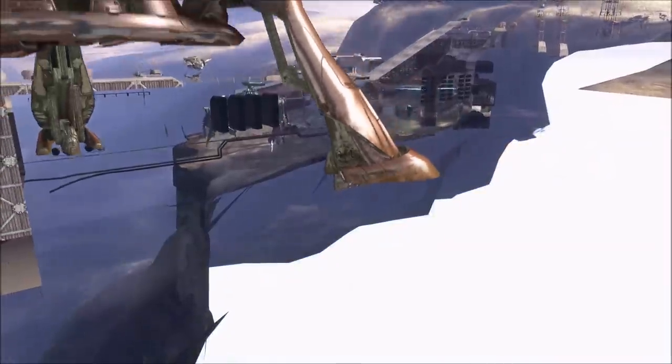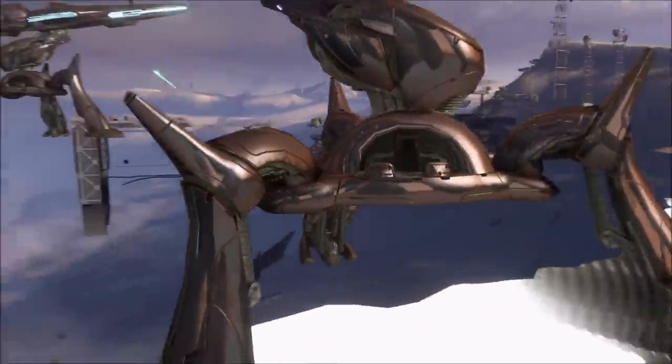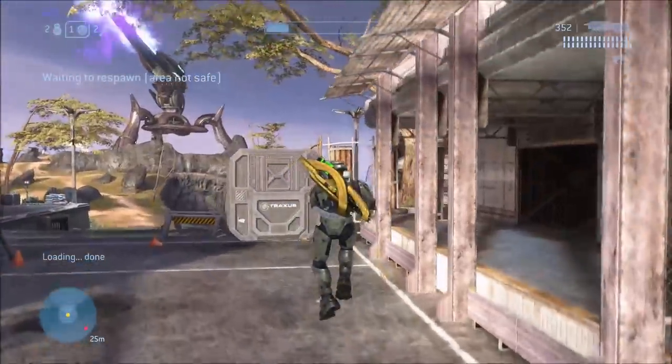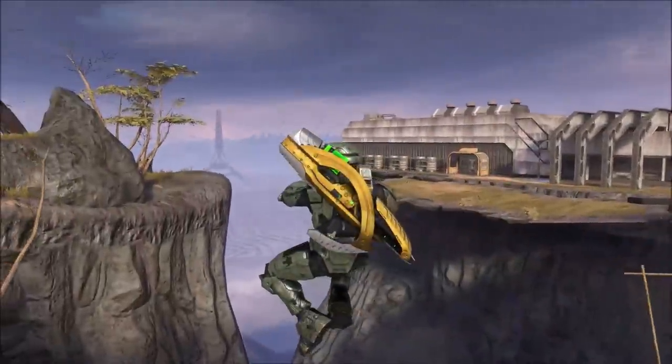If you were wondering about the unfinished cannon on The Ark, which is basically the exact same version of this, that AA cannon does not have a core in it. We checked out of curiosity to see if we could destroy that one as well, but it's empty on the inside — there's no power core to destroy. So it's only on this mission where you can destroy the power core of the unfinished AA cannon.